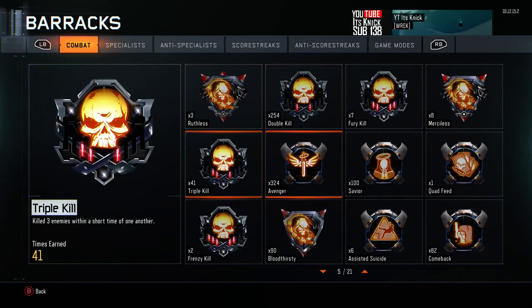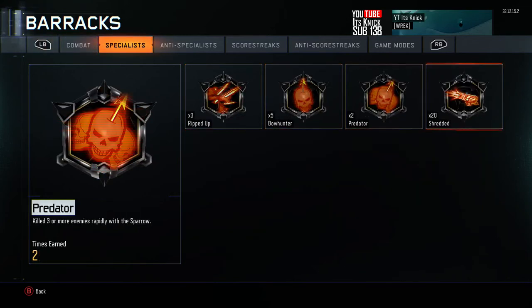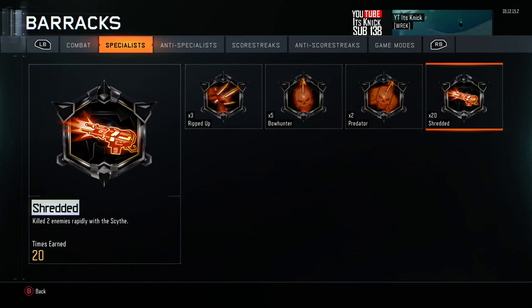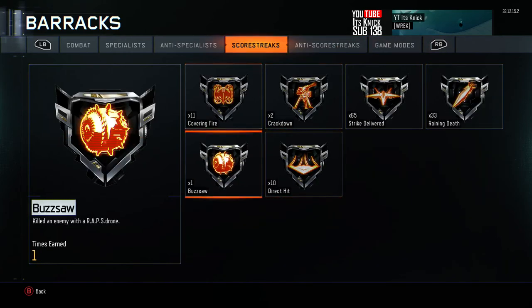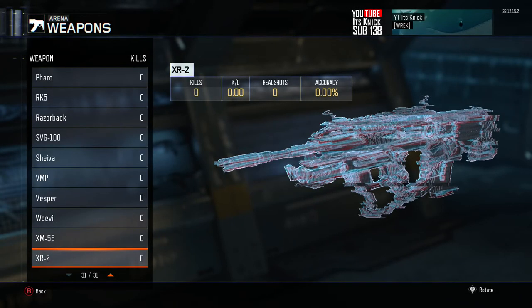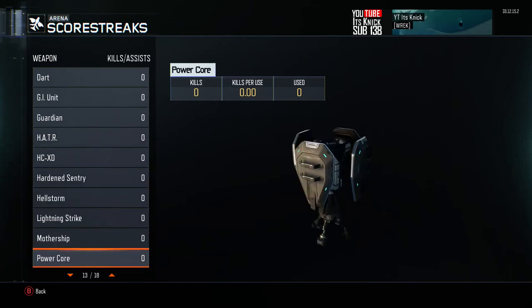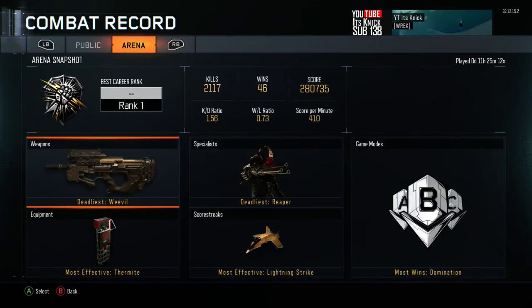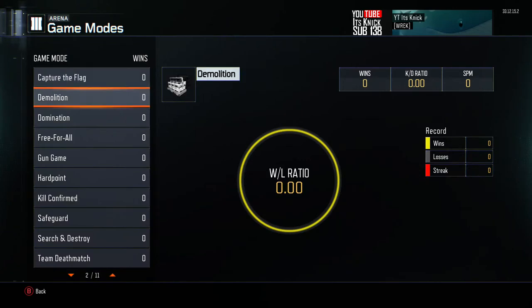Some other medals: Shredded, side kills. For scorestreaks, I do have Rolling Thunder, used that before. Now let's get into guns — it's glitched out but my most used gun is the Weevil; I'll show you guys the class later. Everything in Tacticians is glitched out. Most used equipment: Deadliest is the Weevil, then the Scythe — which is really good. Most wins is Domination of course.